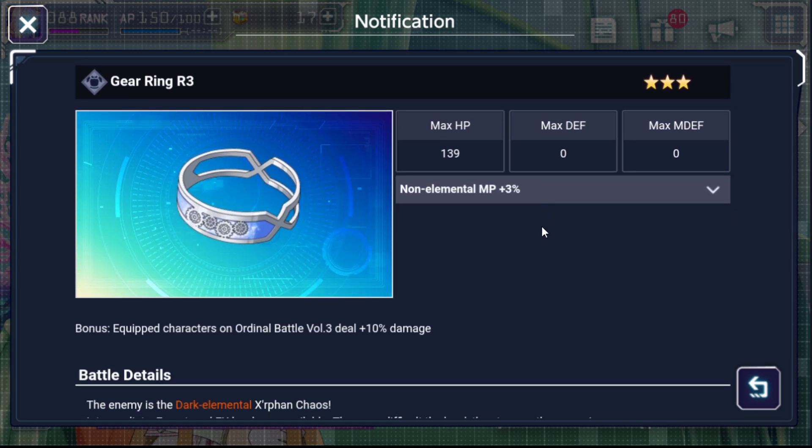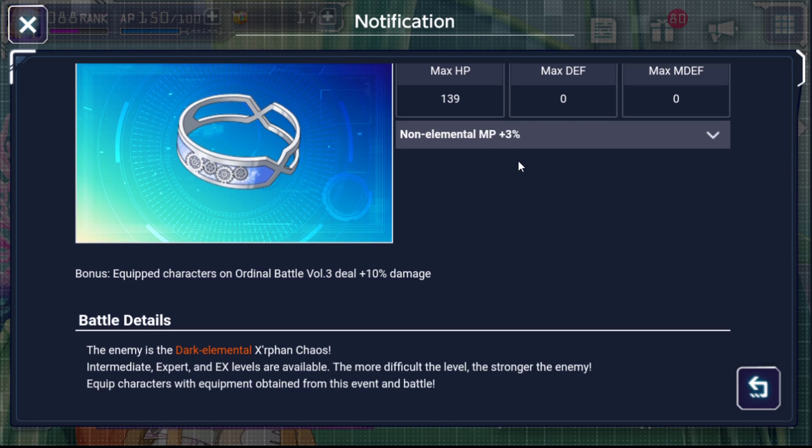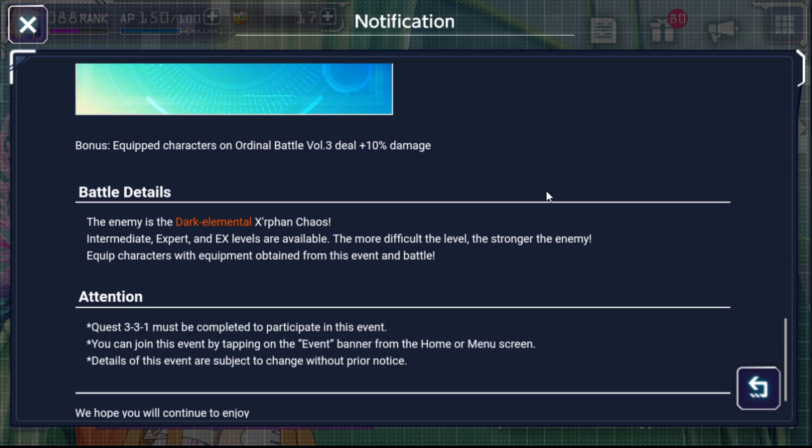And then you have the ring on top of that, which has a max HP of 139. It doesn't have any max defense or max magic defense — I'm kind of sad that the accessories don't have that. It increases your max MP by 3% for non-elementals. And you will deal 10% bonus damage if you have this equipped during Ordinal Battle Volume 3, which will be coming very soon. The enemy is a dark elemental, so bring your light elemental units to fight them.